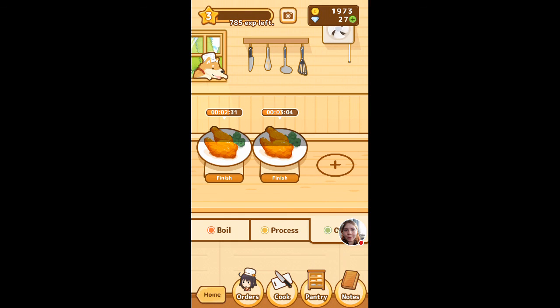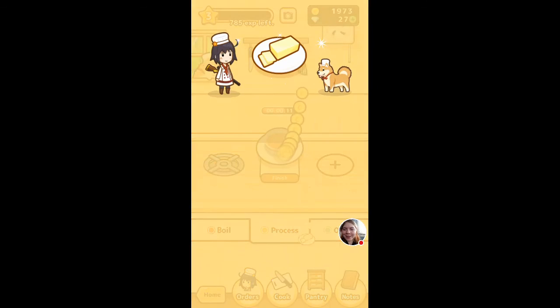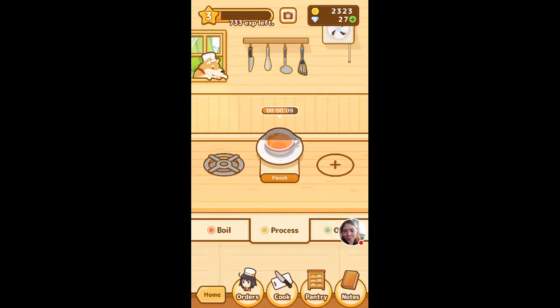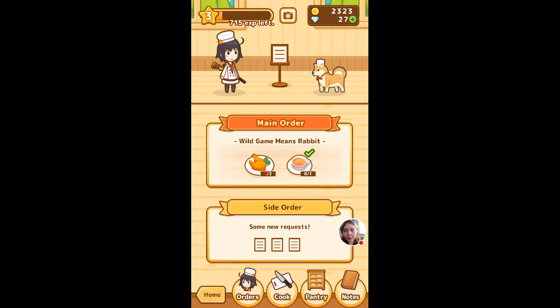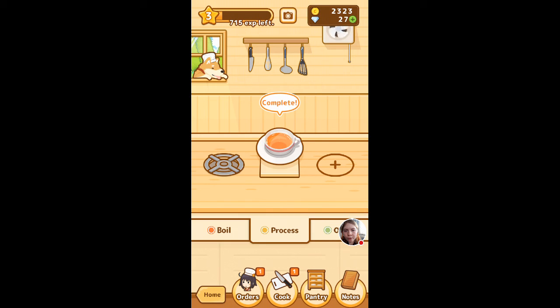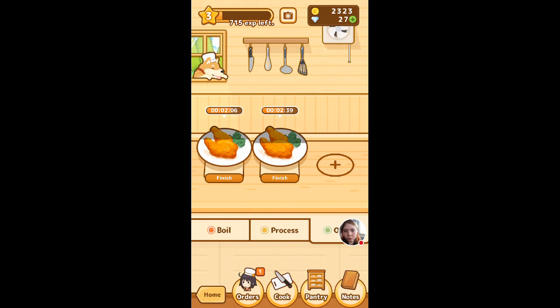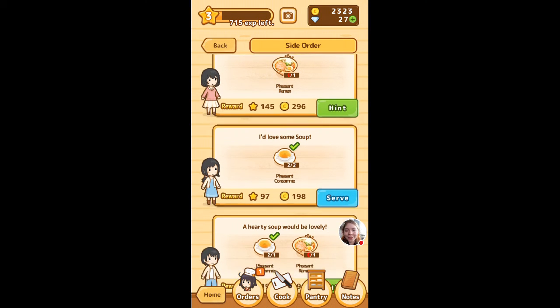Thank you for the tip — yeah, increase the amount of burners for the amount of recipes cooked at the same time; I appreciate that. We don't have enough wild rabbit yet — it's a few more minutes. Pheasant is two minutes. You guys can stick with me for two minutes, right?